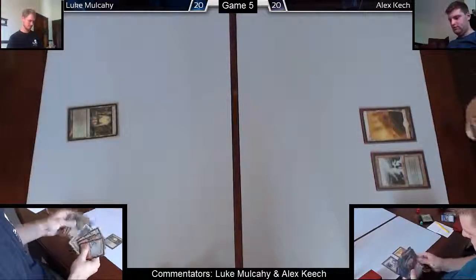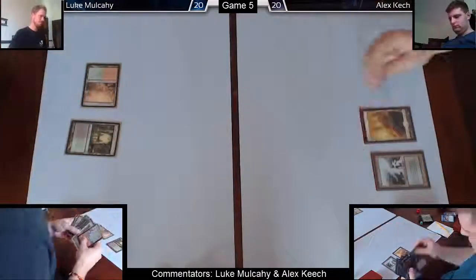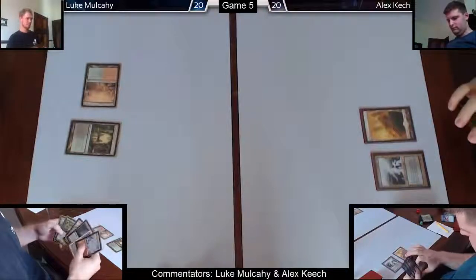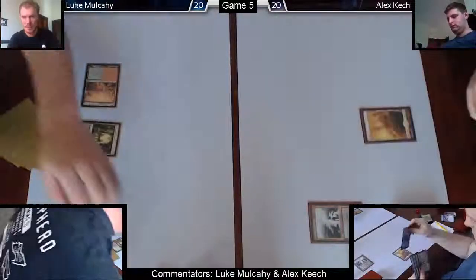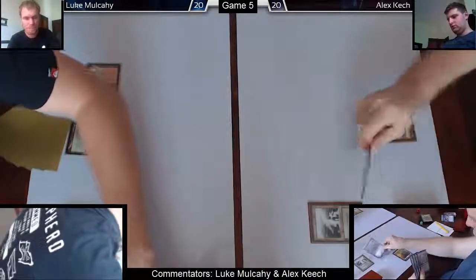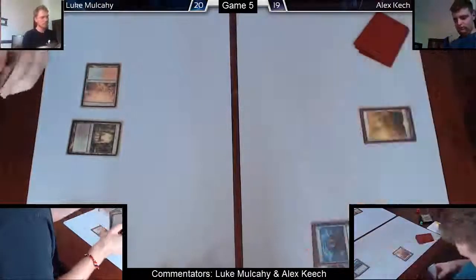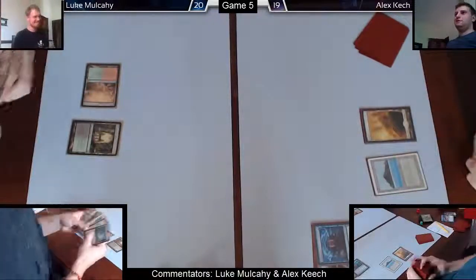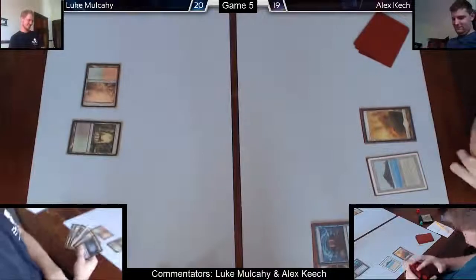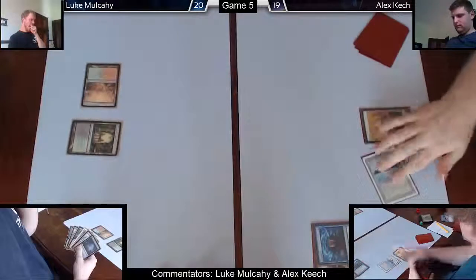I haven't drawn the Hallowed Fountain yet. I'm still not cracking the fetch land because I want to be able to shuffle out after Brainstorm. I think I have to bite the bullet at this point — I'm just trying to get the most value off Brainstorm. I've got a Green Sun's Zenith in it, so I think I can shuffle away whatever I draw off the Brainstorm. With Brainstorm you want maximum value — you wouldn't want to get rid of that Plains considering hopefully I draw better lands.